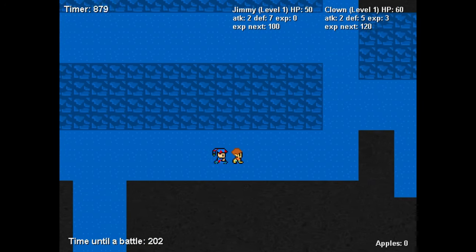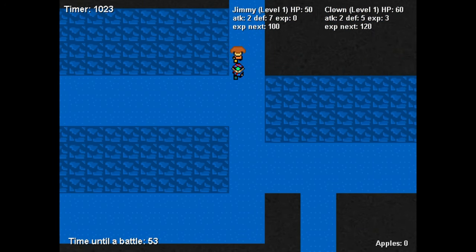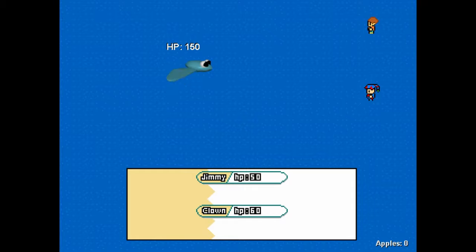Head right and up and head into this cave. Head right and up again, heading into this room with three apples. If you get any random encounters, go ahead and take them out — no skipping this time. We actually have to get enough experience to be level four in order to take out the boss later.